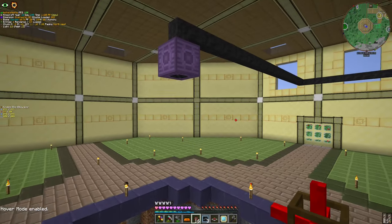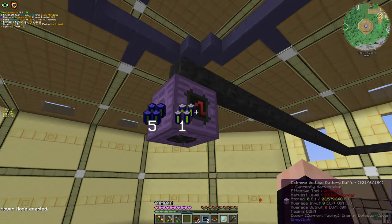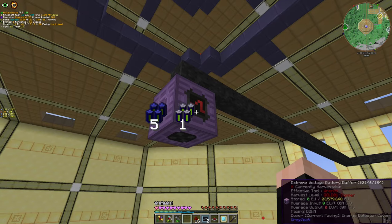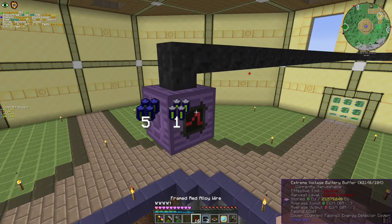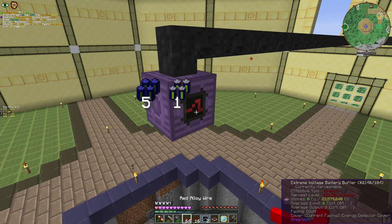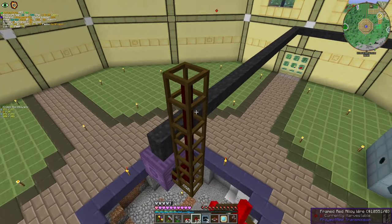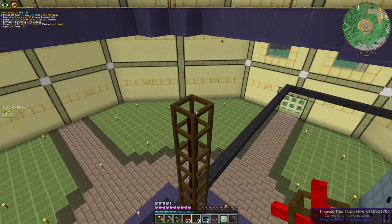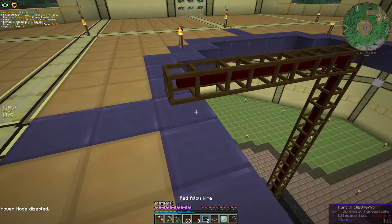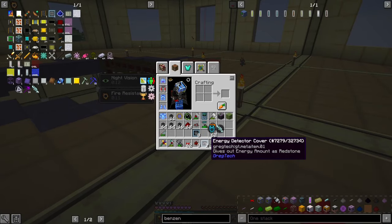First we're going to need an energy detector. Let's look at the signal — signal according to the level that it produces. Let's place one here and the rest here. I will go upstairs. With that we should have a place for the redstone logic.